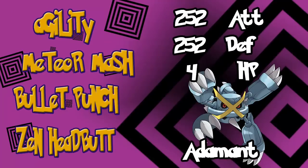Mega Metagross's base 150 Defense is nothing to laugh about. I would give it 252 Attack, 252 Defense, 4 HP, and then hit up Agility. For the moveset: Agility, Meteor Mash, Bullet Punch, and Zen Headbutt. I know it sounds odd to have both Agility and Bullet Punch on the same set, but sometimes you can't afford to take that first turn to use Agility, and Bullet Punch is also good for outspeeding other priority Pokemon.